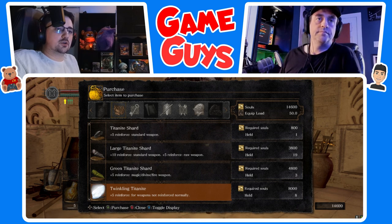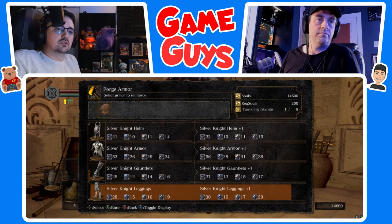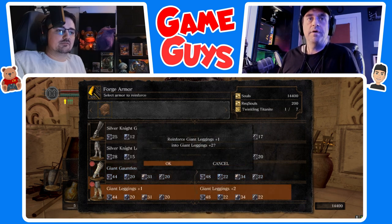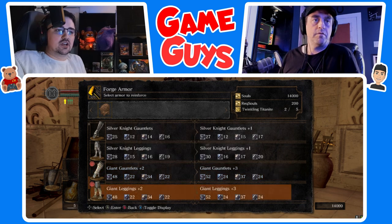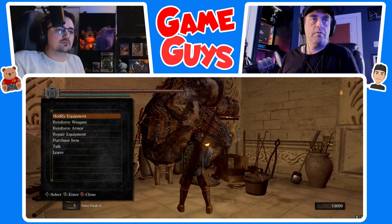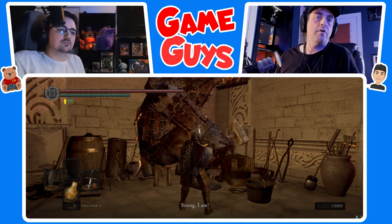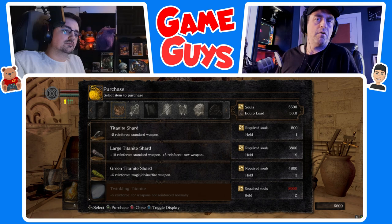Let's go back to Reinforce Armor — exit out of this menu, now go down to Reinforce Armor. Scroll down to Giant Gauntlets. I want to even out the upgrades between Giant Gauntlets and Giant Leggings. Upgrade Giant Gauntlets once, now down to Giant Leggings. Up to Giant Gauntlets again, down to Giant Leggings. Giant Gauntlets again. Back out — go ahead and purchase one more Twinkling Titanite from him.